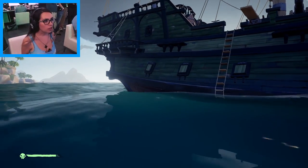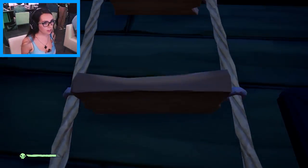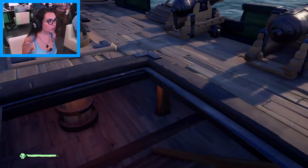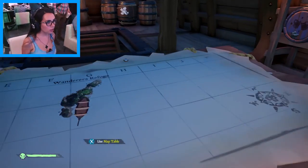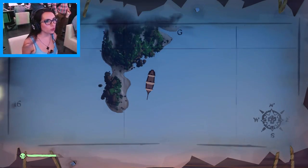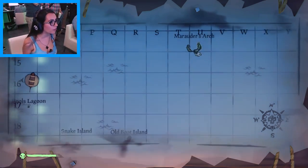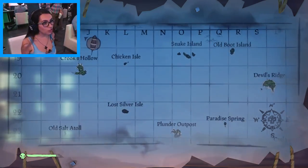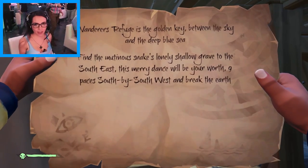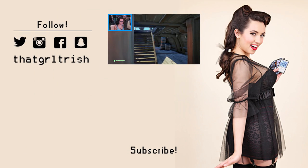But what island are we at? Alright, we're on Crook's Hollow — that's what we were told. We're at Wanderer's Refuge. Dang it, where is it? Chicken Isle and Crook's Hollow are right here. We have to go southeast to save our friends. So if you use the mermaid to come back, you have a map for the island where the ship is. Gerard, are we exploring this island or going to get our friends?